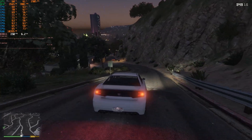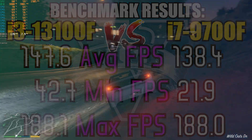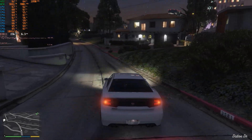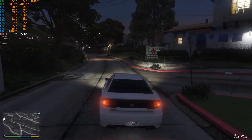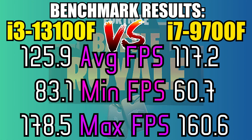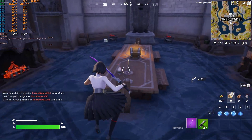Moving on to GTA 5, the i3 took the lead once again because of some unexpected frame drops coming from the i7. I re-ran the test a couple of times but nothing changed, which was weird. And probably the even weirder thing was that on Fortnite using 1080p medium settings to avoid any GPU bottlenecks, the i3 that no one talks about basically beat the i7 once again.